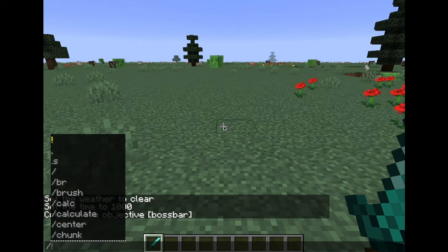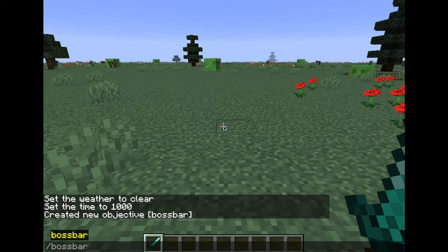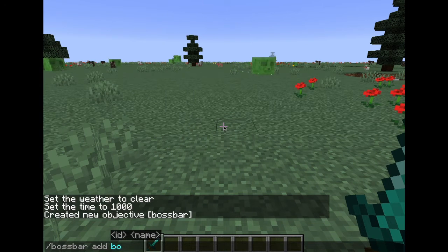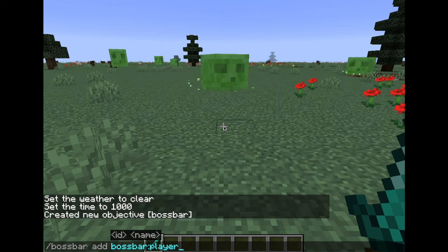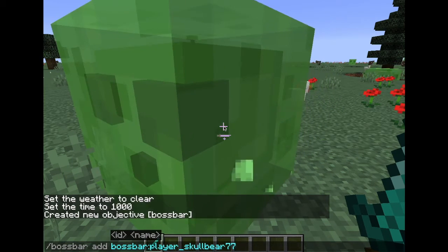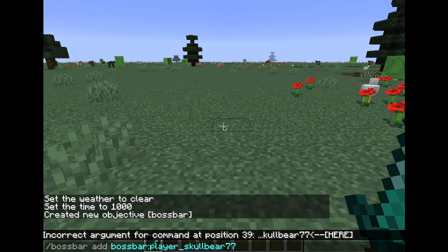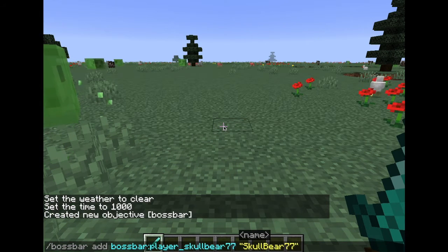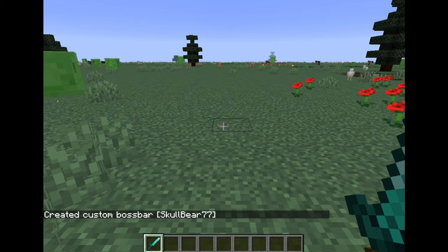Next, you're going to want to do slash bossbar add, and then you're going to want to type boss bar colon player underscore and then your username. Make sure it's in lowercase, and then you're going to want to type in your username with the quotation marks and with the capitals, and click enter.